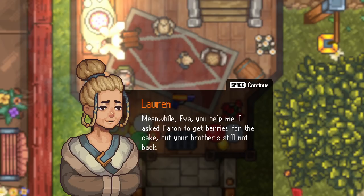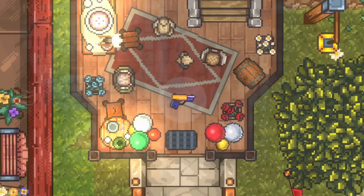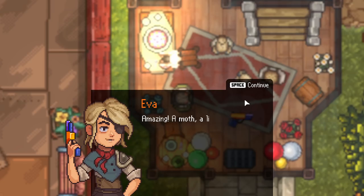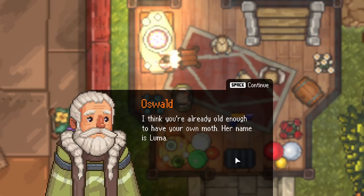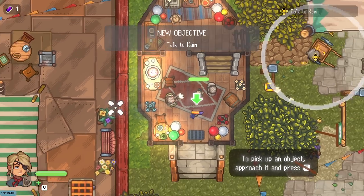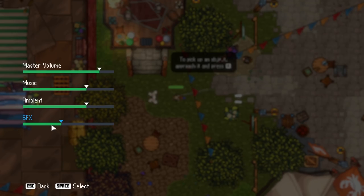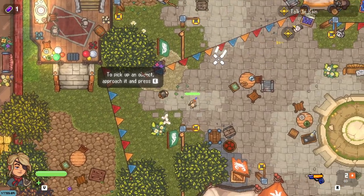Meanwhile, Eva, you help me. I asked Aaron to get the berries for the cake and your brother's still not back. He's probably out playing with the hunters again. Go see Uncle Cain — he should know, and he can teach you how to use your gun. Grandpa Oswald, you came too? Of course, granddaughter. How could I forget about your birthday? Here's your gift. Another gun! Amazing. The sound effects are like 12 times as loud as anything else.